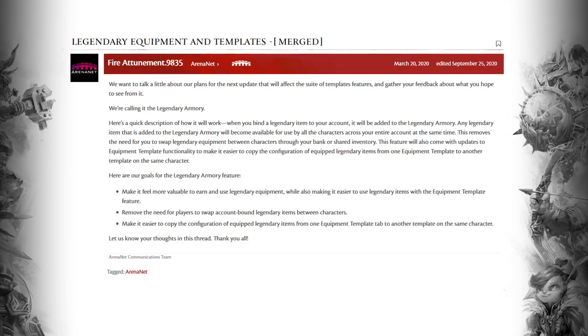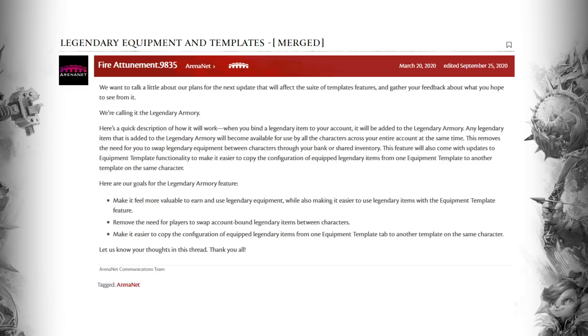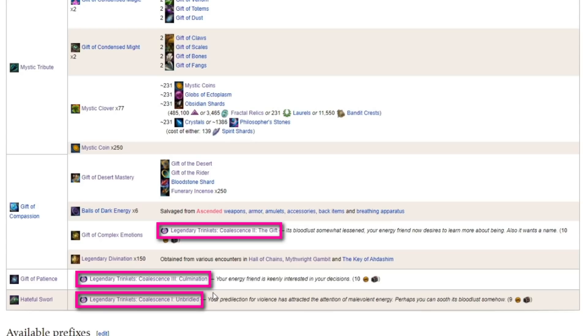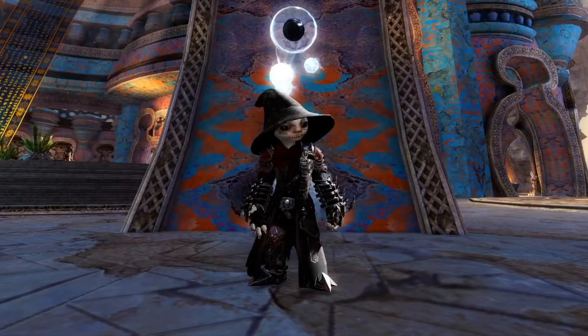With the announcement of the legendary armory in development, getting a legendary ring, amulet, accessory, or back item will be great because it will affect all of your characters regardless of what armor or weapon types they use. Like most legendaries, we make Coalescence by hurling a few choice items into the Mystic Forge. However, the main thing is the achievement reward ingredients you get from raids.